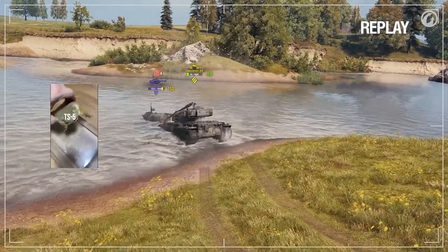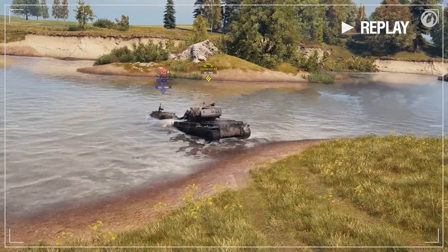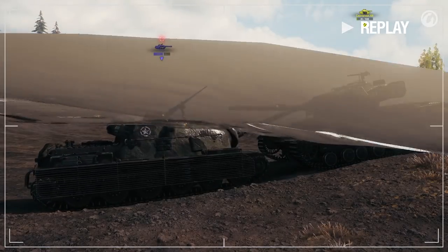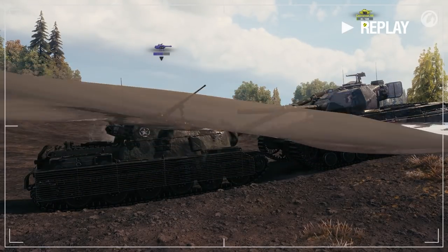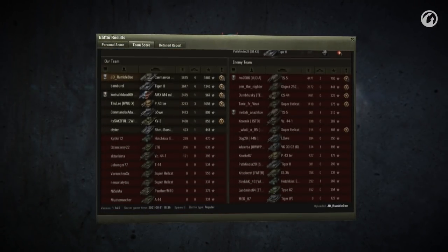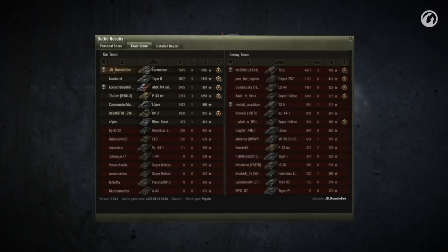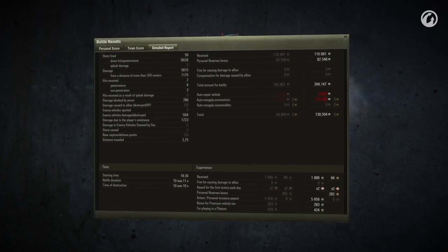Absolutely masterful game from JD Bumblebee! Finding ways of contributing to the team even without any shells left, and even scoring the final kill — now that's more than enough to impress us! 5,615 damage, 4 kills, 1,886 experience, and just like the title says: no ammo? No problem! Well done!